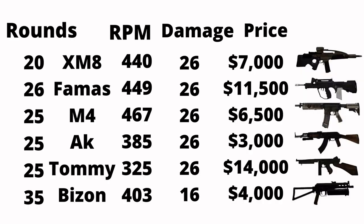Starting off with this chart showing everything: how I calculated rounds per minute is based on 440 rounds with no magazine reloads in one minute. The XM8 is 440, damage is 26. The prices are based off the M4 being $6,500 and the AK being $3,000. You can see the stats right there — I made sure I double-timed it and it's all accurate.